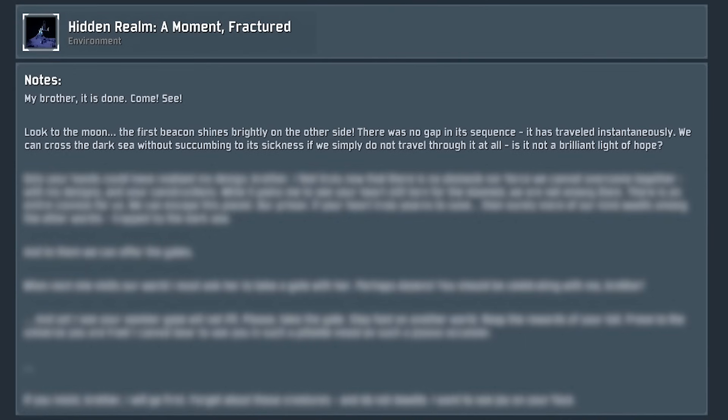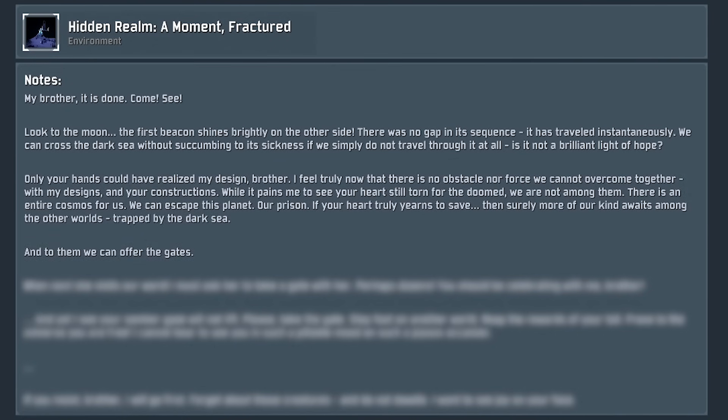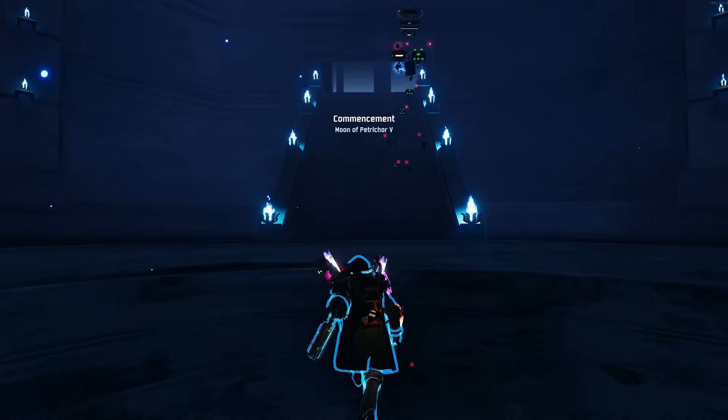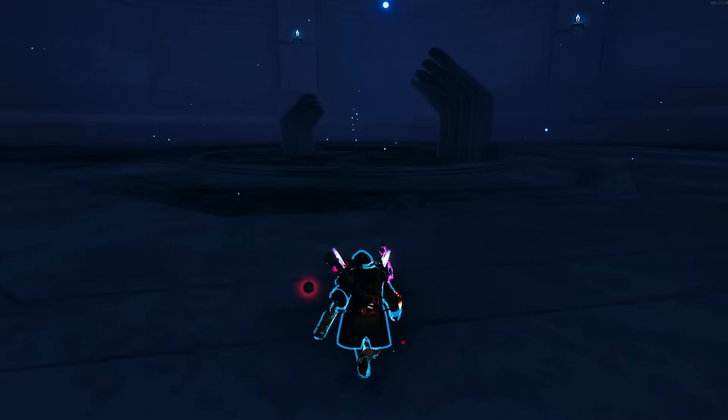Mithrix figured that if he and his brother could create some of these gates, they would be able to use them to escape the planet and eventually return to their home. It took many years of hard work and required them to use the full extent of their powers of design and construction. But eventually, they managed to do it — they built a gate, the Primordial Teleporter, and successfully transported something without loss to Commencement, the Moon of Petrichor V. Mithrix was ecstatic at the results, but noticed that Providence seemed disappointed. Mithrix tried cheering him up, telling him they could escape their prison now and save others of their kind trapped on planets like they were, that with their powers combined, the entire universe was now at their mercy.